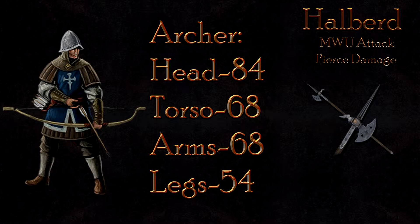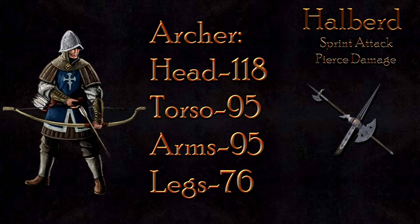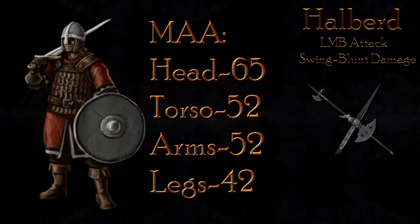The Maul Up attack deals significant damage as well, at 84 to the head, 68 to the body, and 54 to the legs — the archer will again fall in 2 hits. The Sprint attack is the only attack with a one-hit kill capability, at 118 damage to the head, 98 to the body, and 76 to the legs; the archer can fall in a single hit to the head.